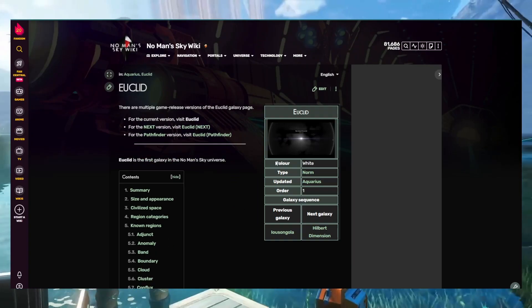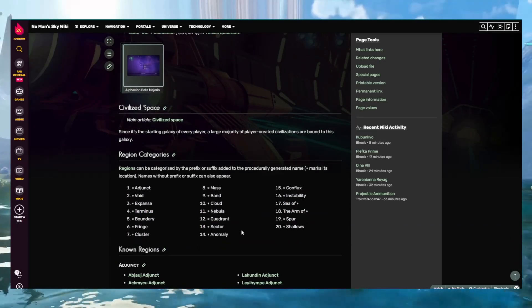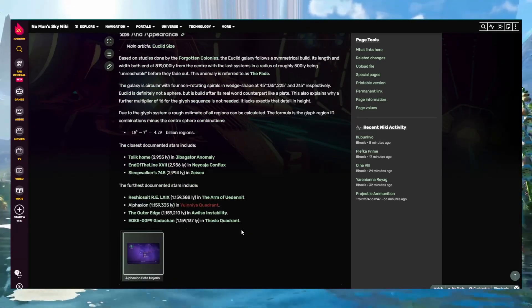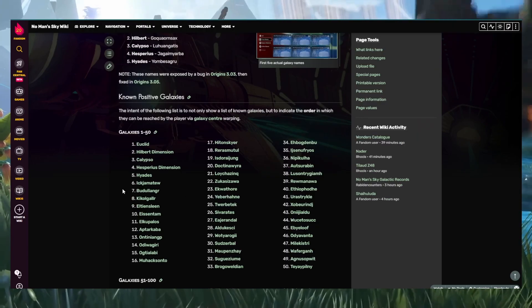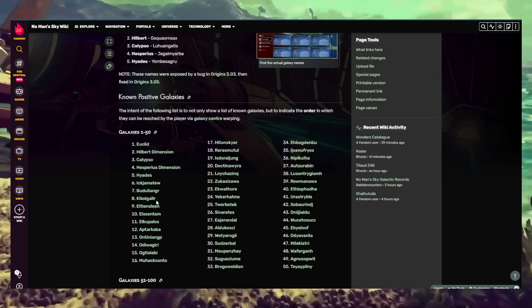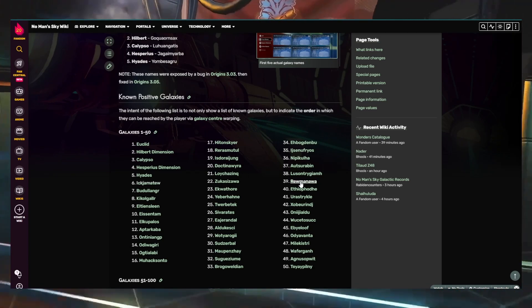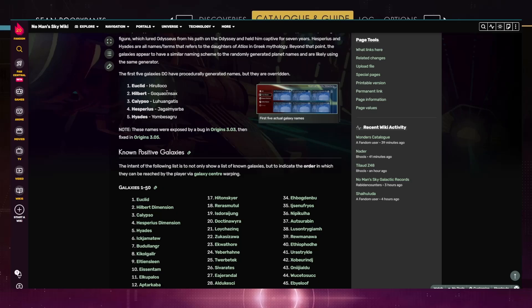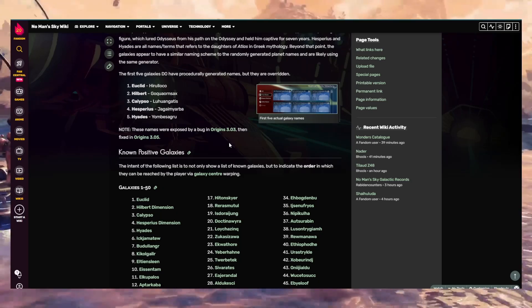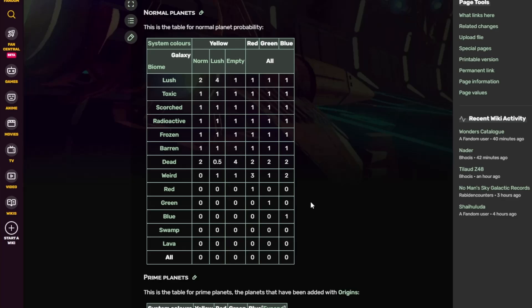Most of the galaxy types are normal, but the wiki lists the lush, harsh, and empty types. The full list of galaxies is just below, and you can click on them to get information about each galaxy including regions and other details. Just to note: the first five galaxies were named, while the rest are procedurally generated names, which is why they make absolutely no sense. The wiki also tells you the original names of the first five, which were later changed.